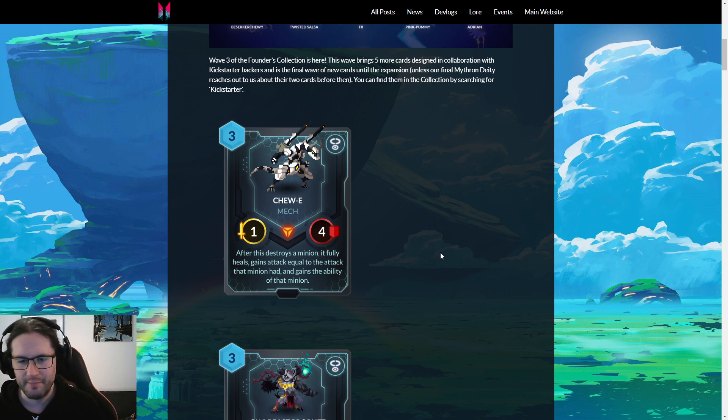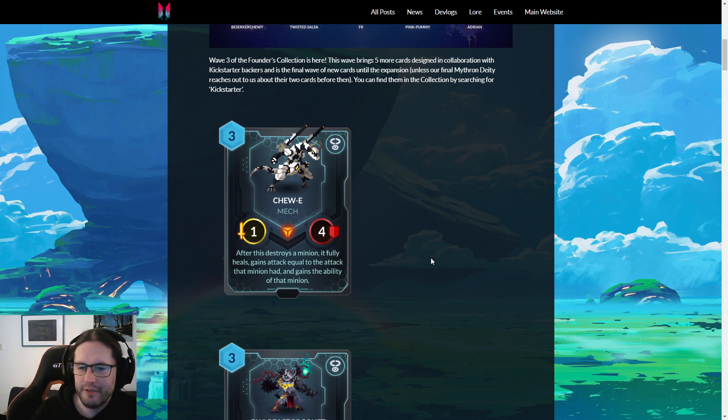Two-E — three-one, one-four Mech. After this destroys a minion it fully heals, gains attack equal to that minion's attack, and gains the ability of that minion. That's cool, but I don't really see anyone putting this on the table. Reminds me of Scarzig, which was a one-two that transformed into a mega thing if it killed something. Cool card, but it was basically only played by Scarzig players for obvious reasons — too many hoops to jump through in a game where sticking minions, even big minions, is so unreliable.